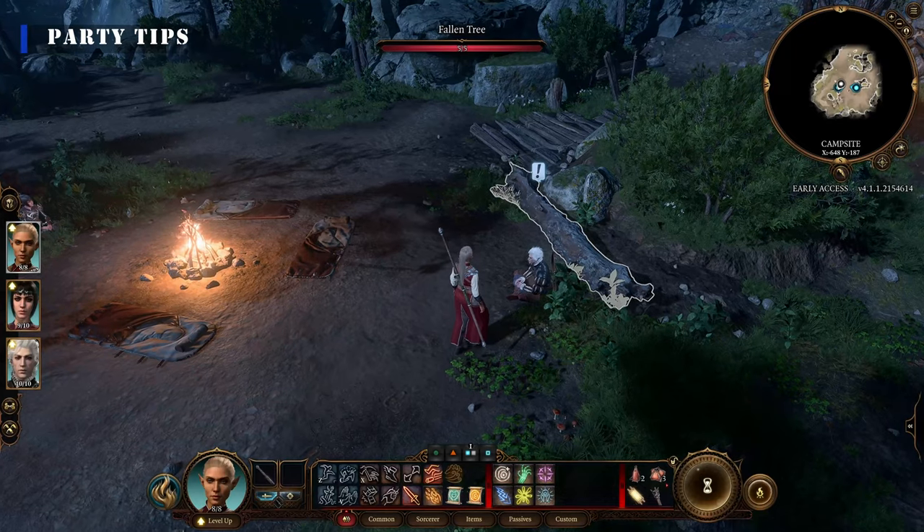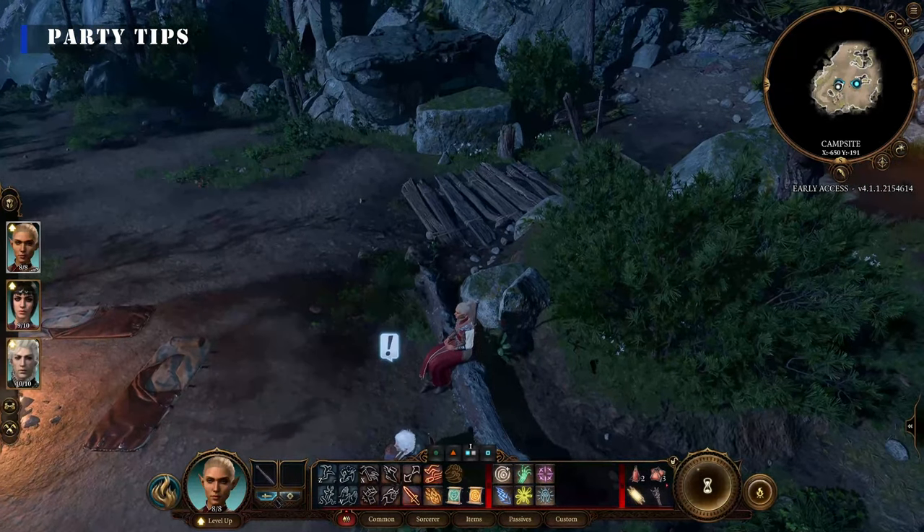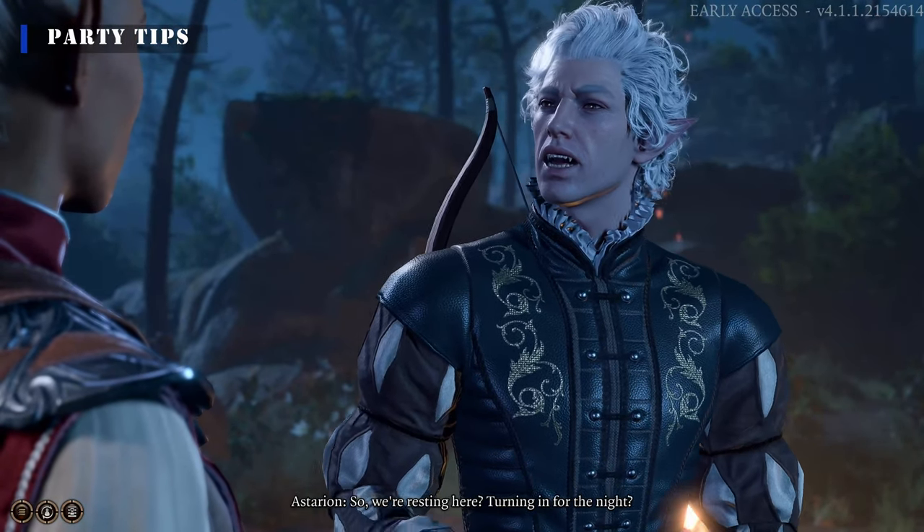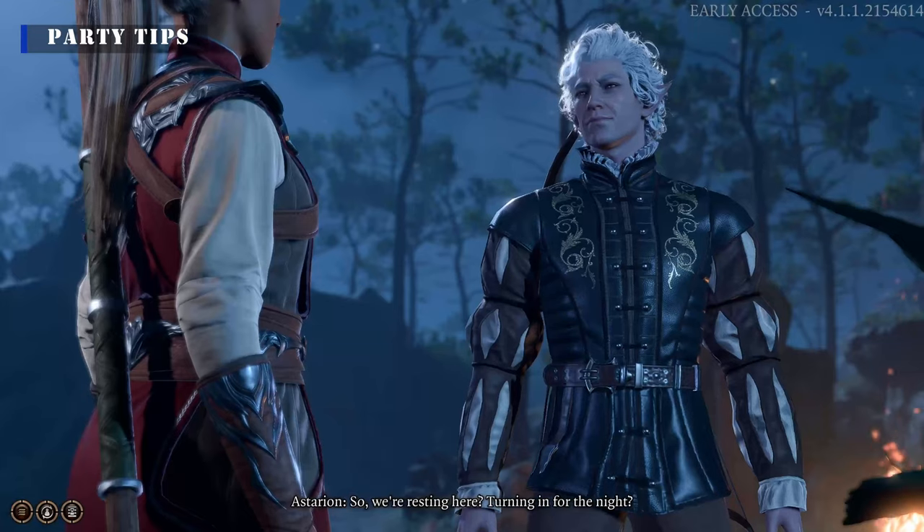Lastly, make sure you talk to your party members when they have an exclamation mark above their heads. You can miss out on a lot of forward movement in the story or their companion quests if you ignore them.